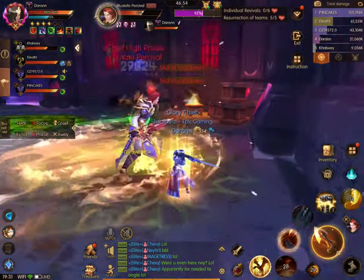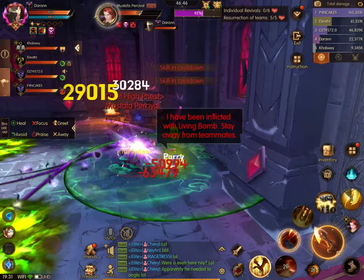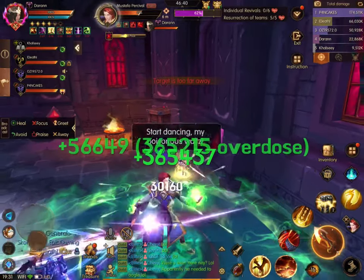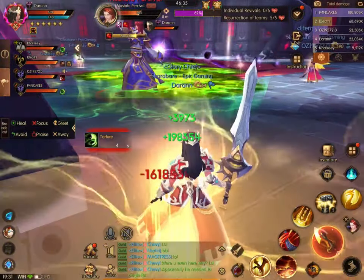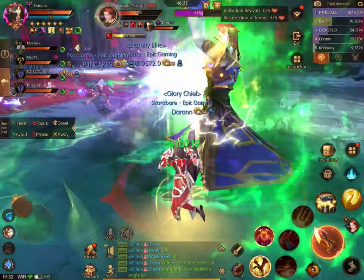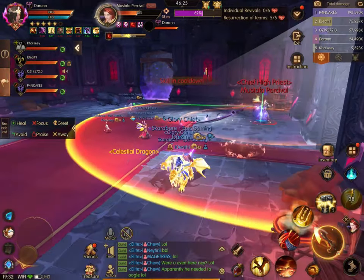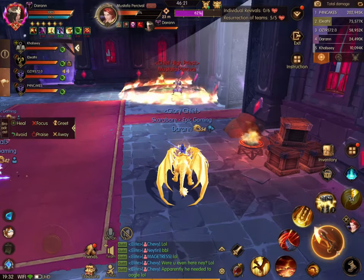At one point you will see a message about a Poison Waltz, and you can see he's got it over his head. You want to stand behind him, not between him and the green puddles, because the green puddles are coming all towards him. If you're standing in that line you're going to take a lot of damage, so moving away and standing behind him is really important. Afterwards he usually throws one of the yellow circles, so just move out of the way for that.